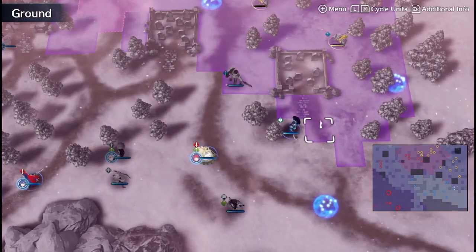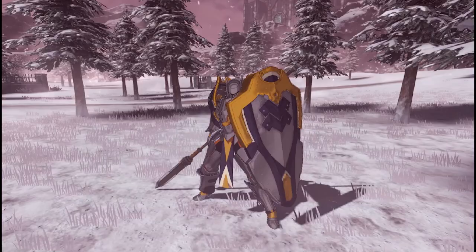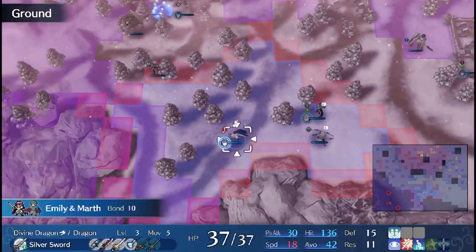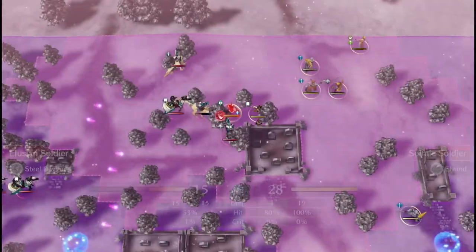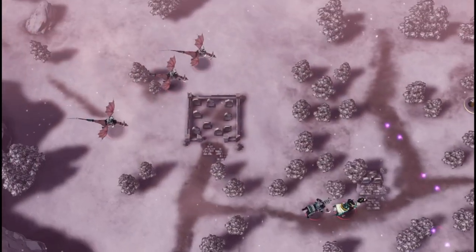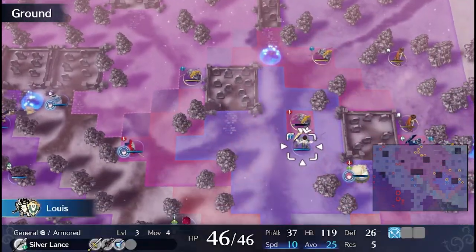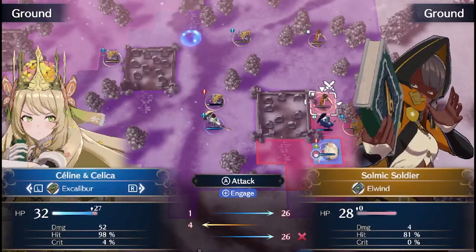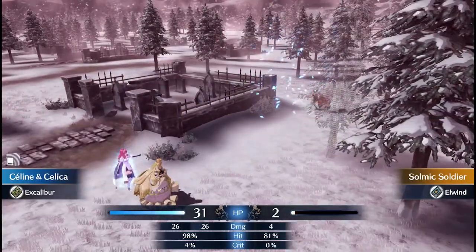We'll delve into how these experiences can sharpen cognitive skills and promote strategic thinking within and outside the gaming realm. Moreover, we'll discuss how Fire Emblem's complex narratives and character interactions can provide a deeper understanding of narrative structures and character development. From the broad strokes of epic quests to the subtle nuances of character relationships, Fire Emblem is a masterclass in storytelling, with valuable lessons for aspiring writers, artists, and creators. So, join me in the final chapter, where we delve into the fascinating intersection of education and gaming within Fire Emblem. Whether you're a seasoned tactician, a budding scholar, or just a curious fan, this journey promises to be as insightful as it is engaging.